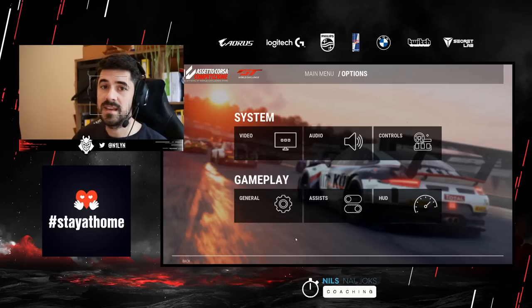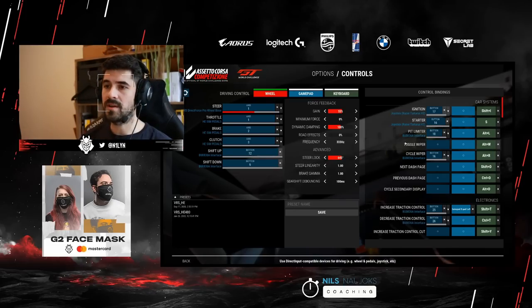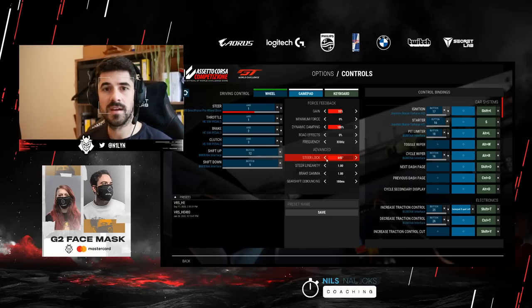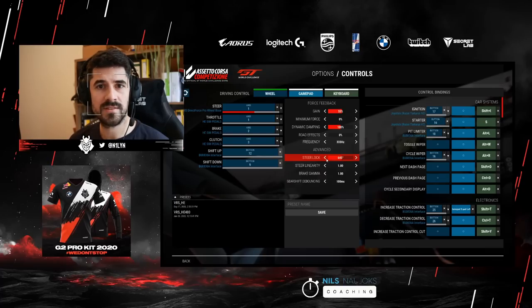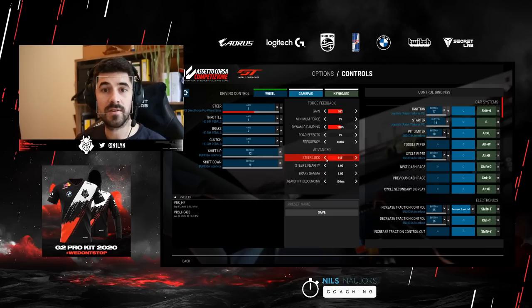Then there is definitely a lot more in the controls, and I want to talk first about the controller steering lock. Every car in the game has been designed in the real world, and engineers put thought into how the steering should be designed. You have cars that have 480 degrees side to side, like the McLaren, and then the Porsche goes up to 800 degrees — so there is by design a different sensitivity in these steering locks.